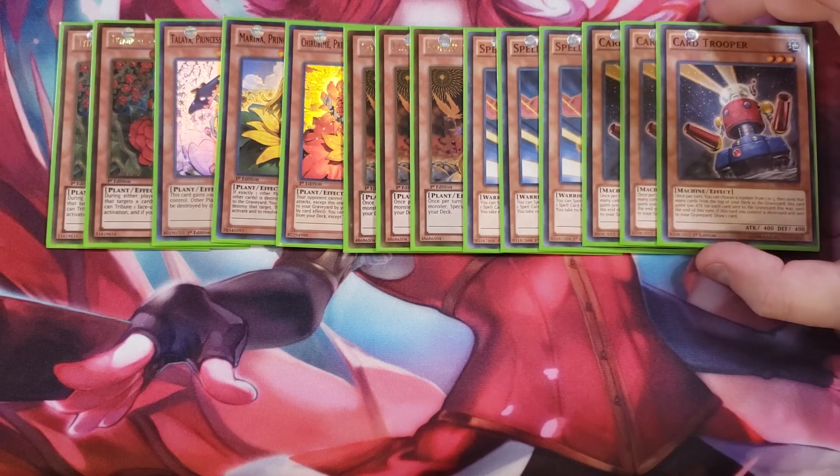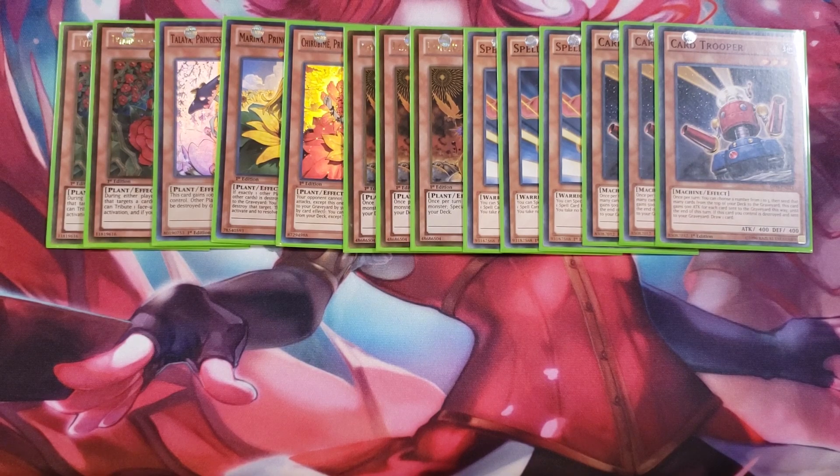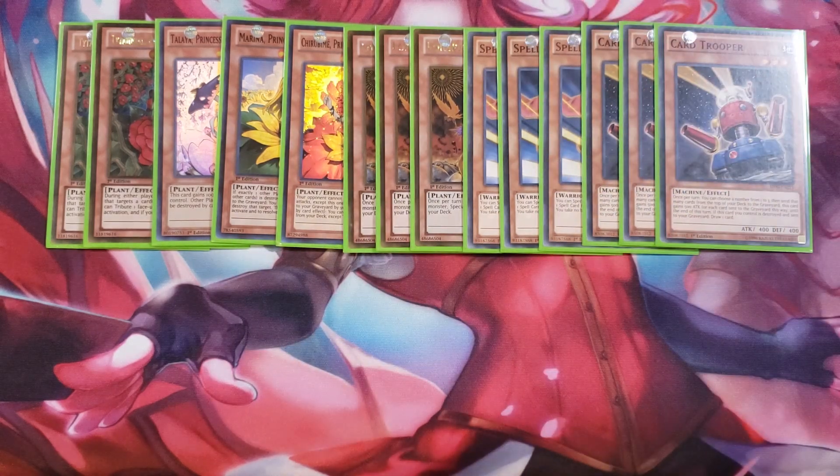We play three copies of Card Trooper. It's a key tech card in this build — it mills the top three cards of your deck to the graveyard, which is really awesome, and if it's destroyed by battle you draw a card. You can combo it with your Spellstriker, since both are Earth level threes, to immediately overlay for two Earth level-three monsters and go directly into Melody of the Trees.